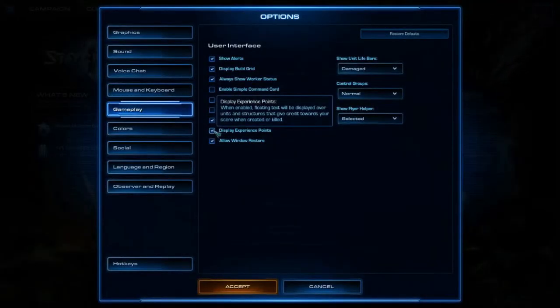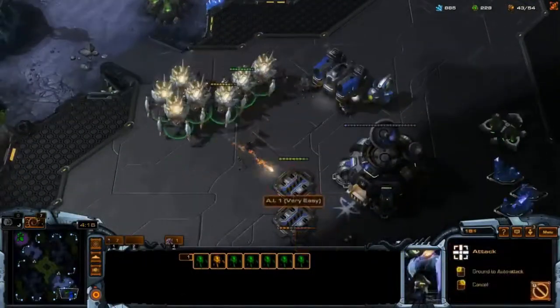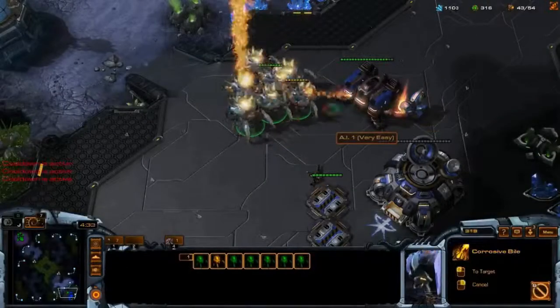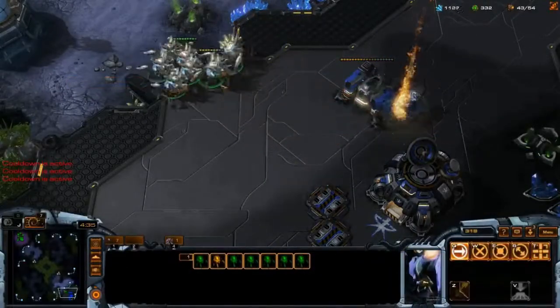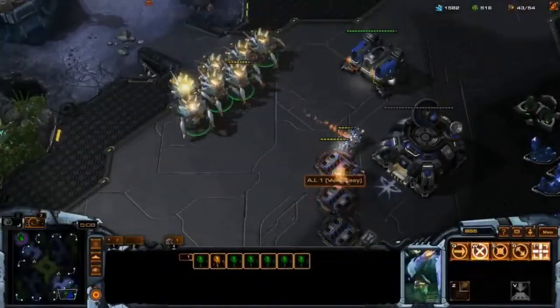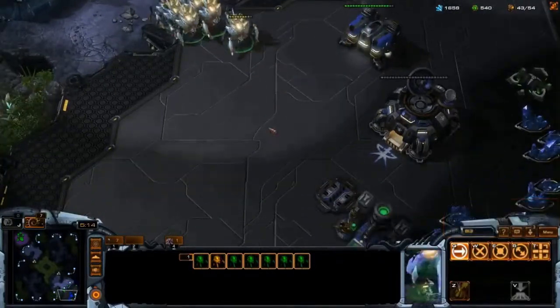Now, this one is one of my favorite tricks: Display Experience Points. So if you play on ranked, you will have experience points. When you kill an enemy unit or structure and the fog of war takes over, it will display a little number to alert you that the building is destroyed. Very useful for new players.